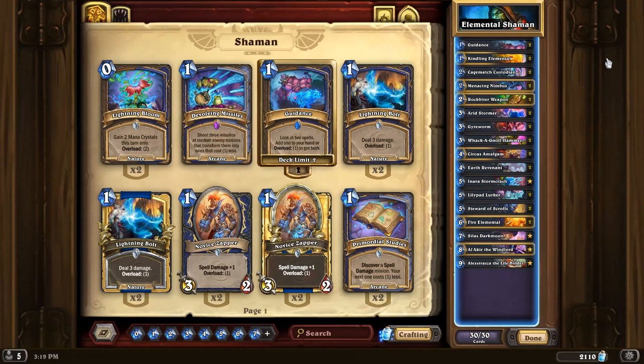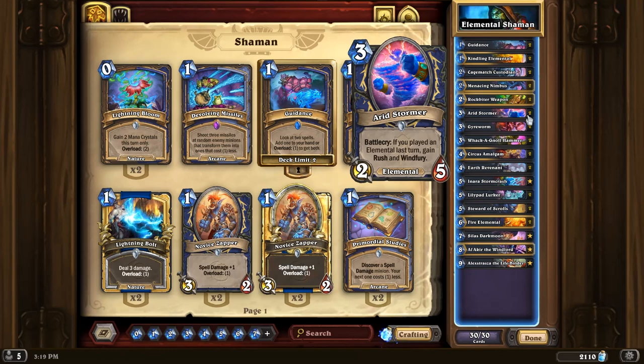Hello everybody, today we're going to be trying out Elemental Shaman. Shaman got a bunch of new cards with the Forge and the Barons expansion that has the 'if you played an Elemental last turn' synergy, which was introduced way back in the Un'Goro expansion. I had a lot of fun with it back then, so I'm excited to try it out now with Shaman.